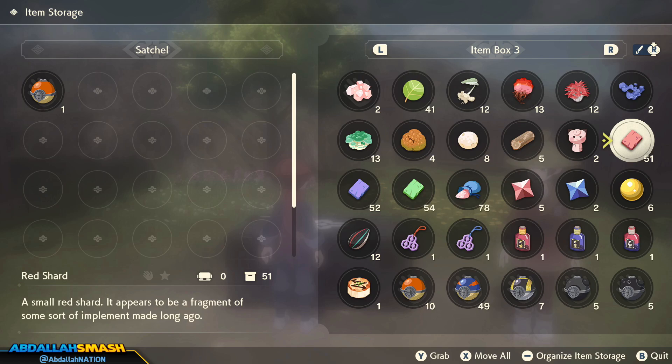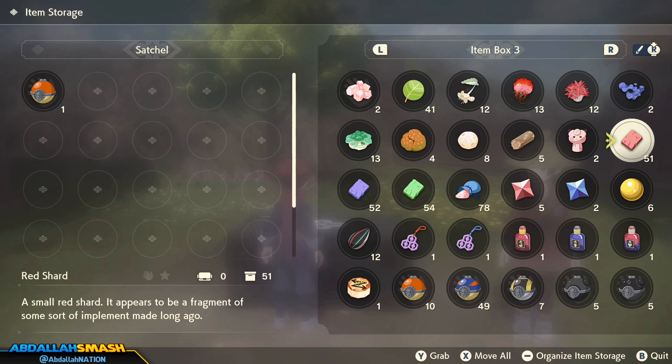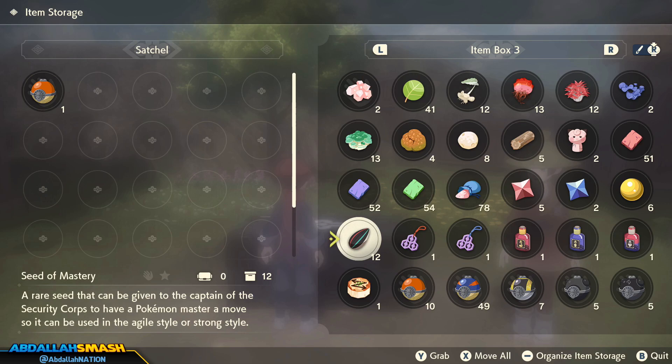Whenever you come across space-time distortions, you're going to find a lot of shards — Red Shard, Blue Shard, and Green Shard — and you'll find a lot of Stardust too. You can find Stardust by cracking through sparkling ore deposits. All these items are typically used to sell for money, but if you hold on to the red, green, and blue shards and Stardust, you can craft a Star Piece which will sell for double. You've also got Comet Shard and Nugget, both sold for money.